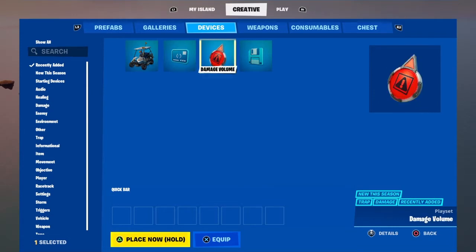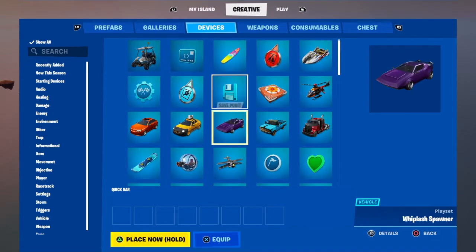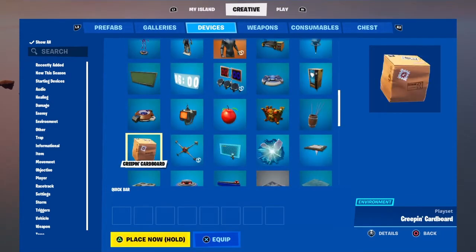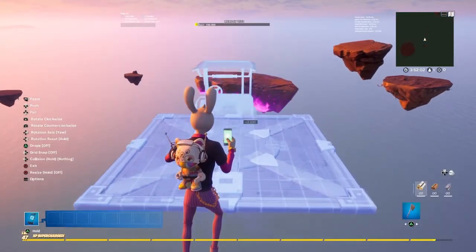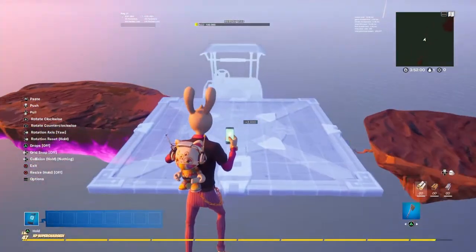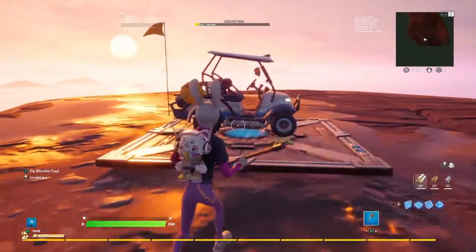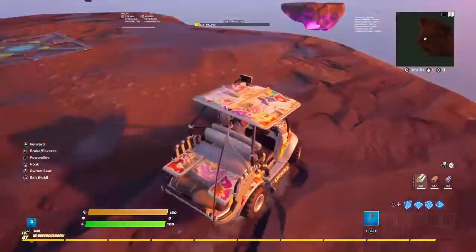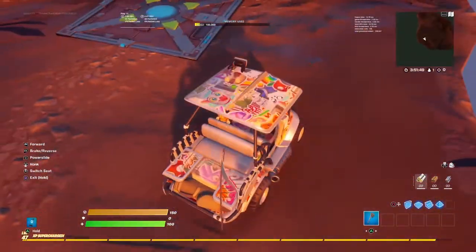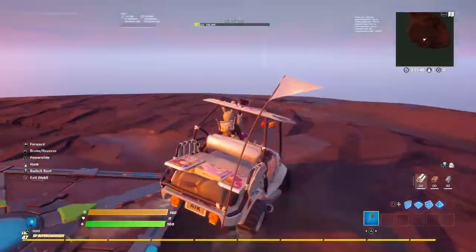The new devices are the ATK Spawner and the Damage Volume. The ATK Spawners are back and there's also a new Damage Volume device. It looks like you can place the ATK Spawner anywhere now, which is cool. I'm glad they added these back to Creative — I think they just wanted to update them so you could place them wherever you want.